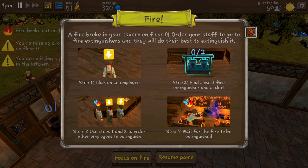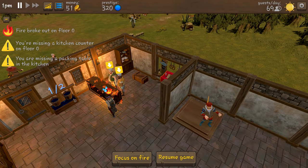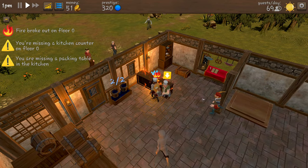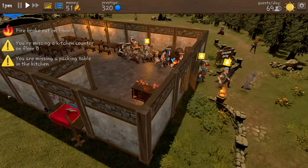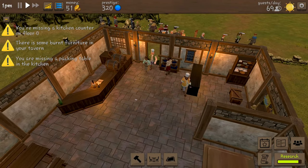Oh no - a fire broke out in your tavern on floor zero! Order your staff to go to fire extinguishers and they will do their best to extinguish it. Click on an employee, find the closest extinguisher and click it. I told you it was going to be our chef - I knew it! They're going to go and put it out. Everyone is leaving apart from the chef and the waitress, and they put the fire out.